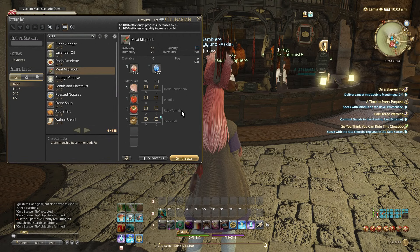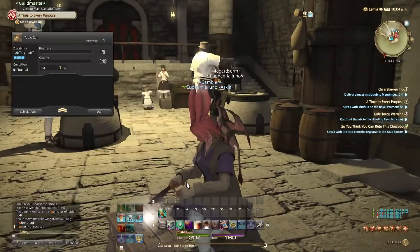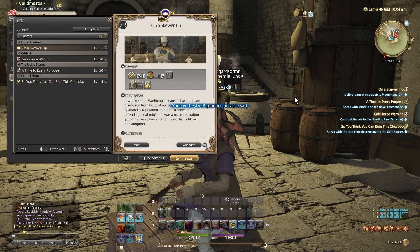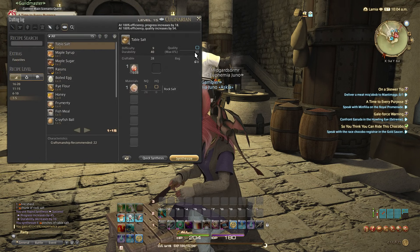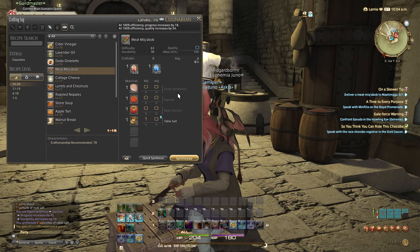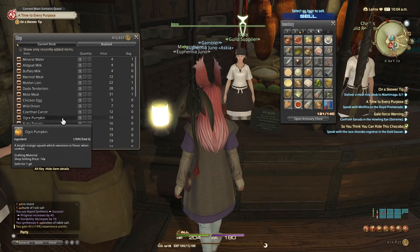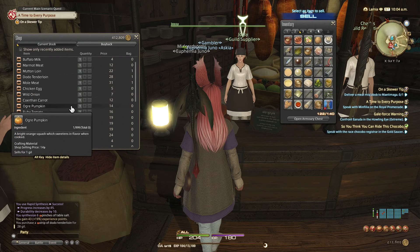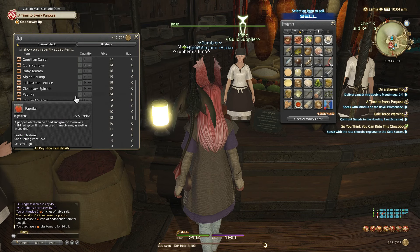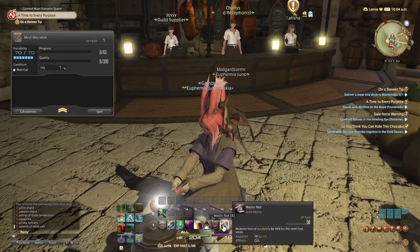I gotta make a meat makibomb for Mitsumika. Let's see if I can even make it — it needs dodo tenderloin, paprika, ruby tomato, and table salt. Sounds doable. I wonder if it has to be high quality. I haven't had to make a high-quality dish yet. Let me get one dodo tenderloin, ruby tomato, and paprika. Go ahead and synthesize.